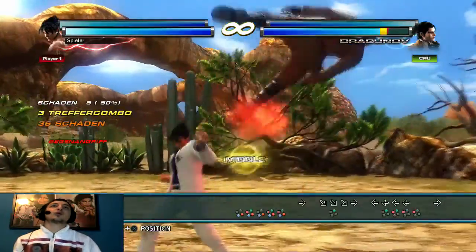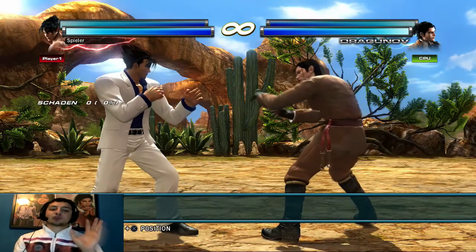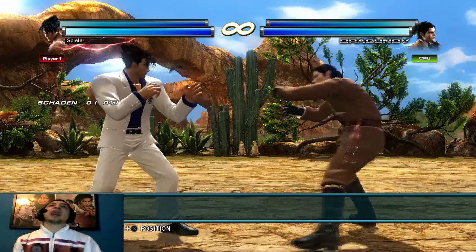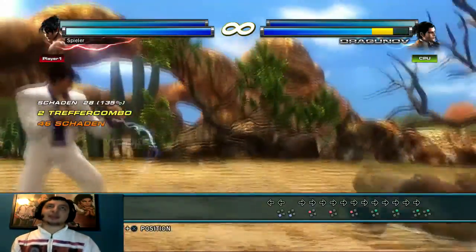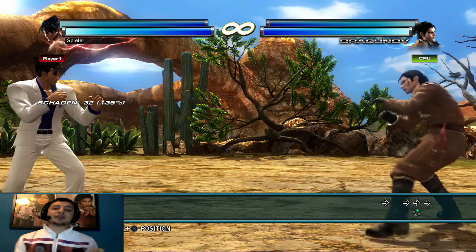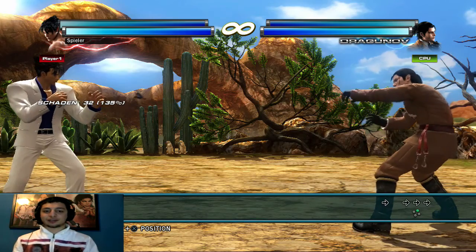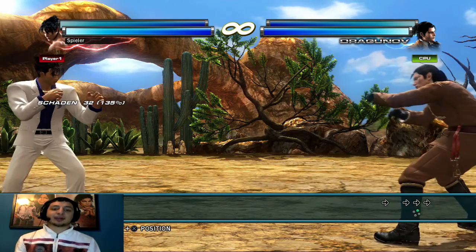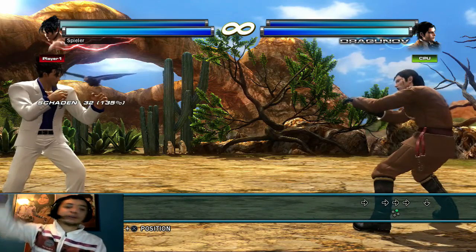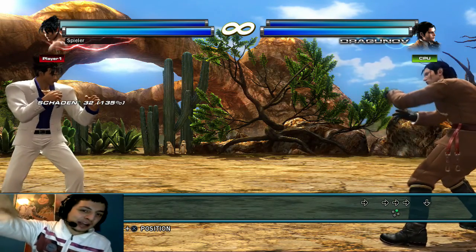Nochmal zusammengefasst: Nummer 1 hochfetzen, Nummer 2 oben behalten, wieder runterfetzen zum Tag, und wenn ihr es schafft auch oben behalten. Zum Beispiel: hochfetzen, oben behalten, runterfetzen – und dann die Folge darauf. Es kommt drauf an wie viel Leben der Gegner hat und wie viel ihr riskieren wollt. Ich hätte anstatt dem letzten Move einfach Forward Forward 2 machen können um ihn wegzufetzen – das mache ich wenn der Gegner wenig Leben hat. Wenn ich mehr abnehmen will, riskiere ich es natürlich.